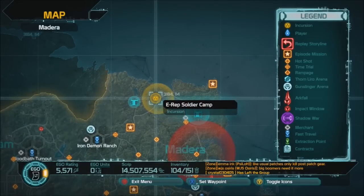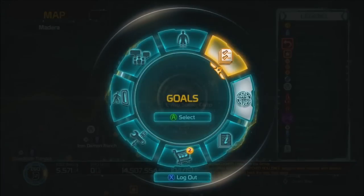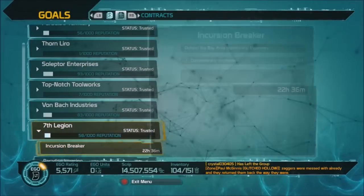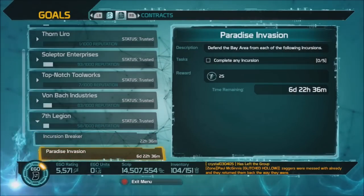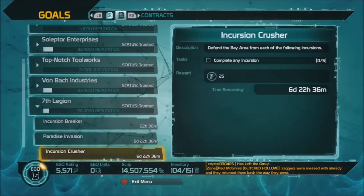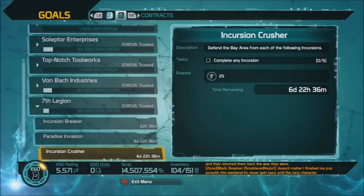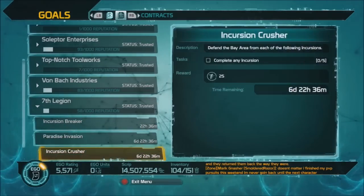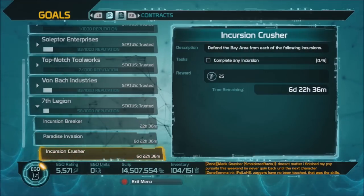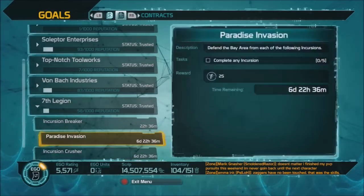You'll also see contracts do other things. Let's go back into our contracts and look for Seventh Legion. The daily is always to complete an incursion. Seventh Legion will give you two weeklies but they only pay 25 instead of 50. Both are complete five incursions. Normally one would be complete five incursions and the other would be kill something or do co-op maps — that's normally how Seventh Legion works. The weekly is always pretty much something kind of big to do and takes a little longer.